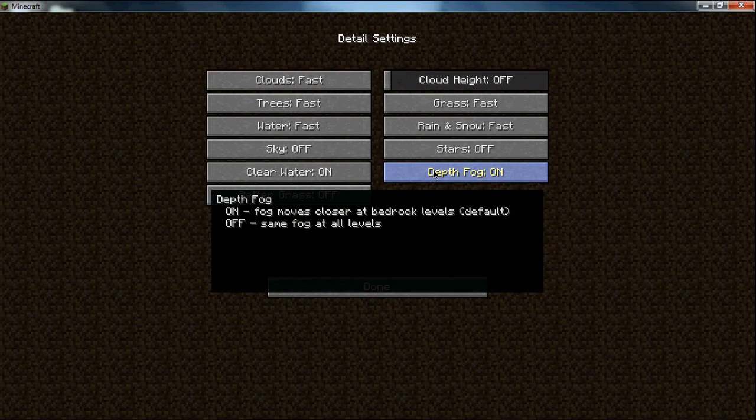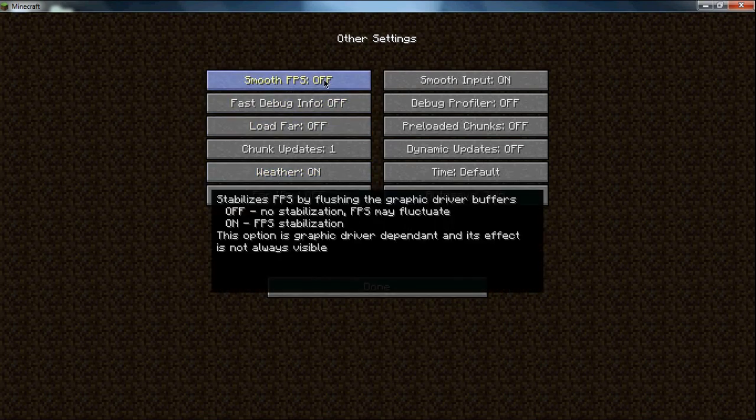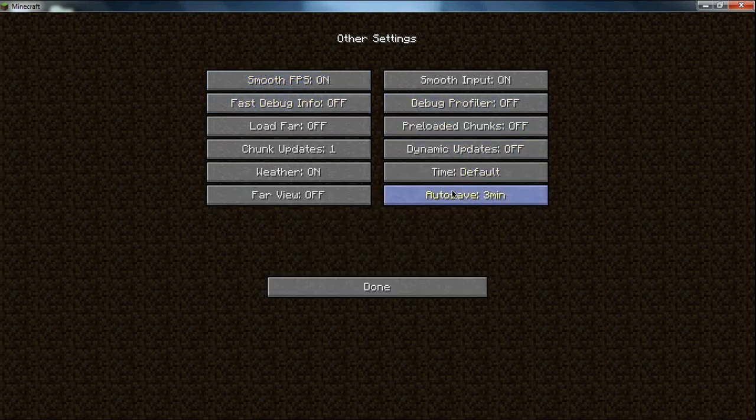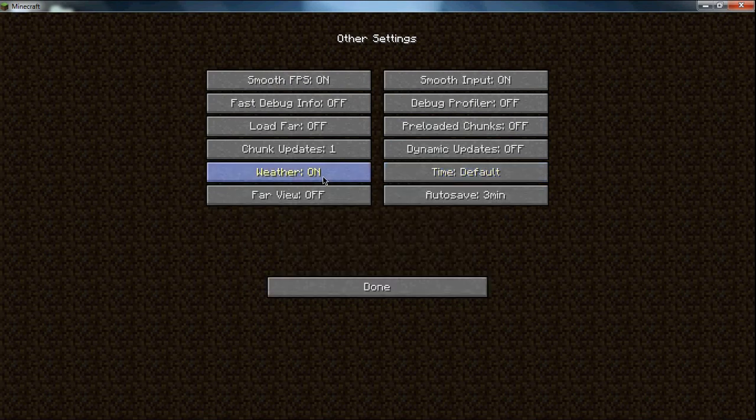The depth of fog doesn't really matter. Now let's go to Other. Smooth FPS usually helps — just like it says, it depends on the graphics driver. The timer doesn't really work that well. Turn the weather off, and that's about it.